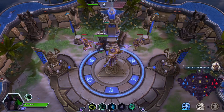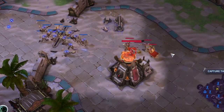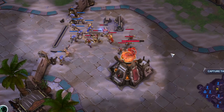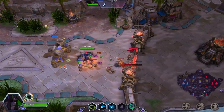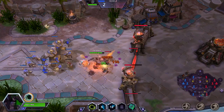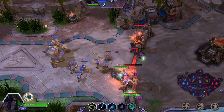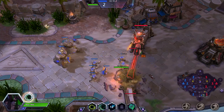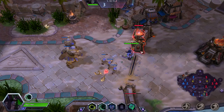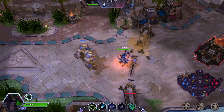If you have more buildings than your enemy, you can take one Sky Temple pad while the enemy takes the other and still be winning — doing nothing but sitting on that pad because of your macro advantage. When you think about taking merc camps on this map, things shift from XP gathering to building damage. If your bottom lane siege camp doesn't destroy towers, walls, or a fort, it is not creating a macro advantage on Sky Temple.